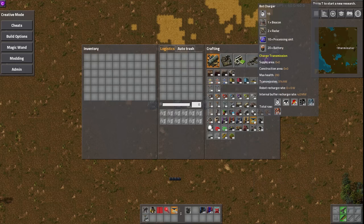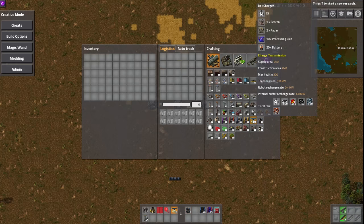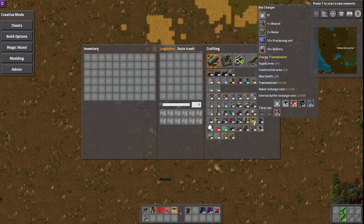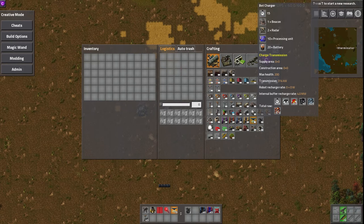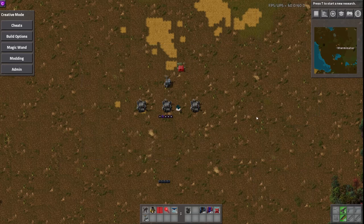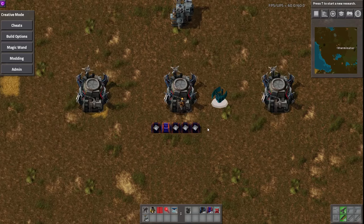Each one of these costs a beacon, two radars, 10 processing units, and 20 batteries. So it's moderately expensive — obviously quite a bit more than a RoboPort, though actually fairly similar. This may actually be a little cheap for what it does, because this can charge a lot more robots than a RoboPort can effectively. So I would say maybe bump up the cost a bit.